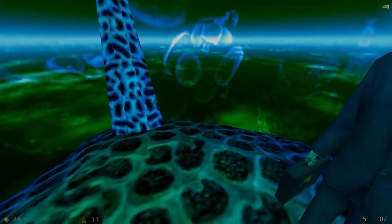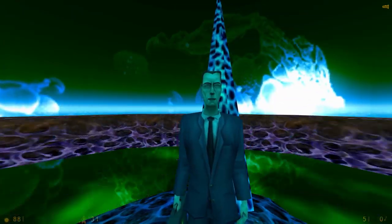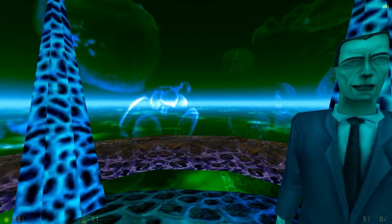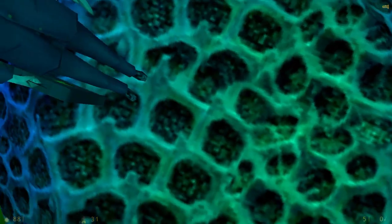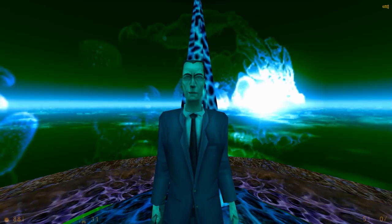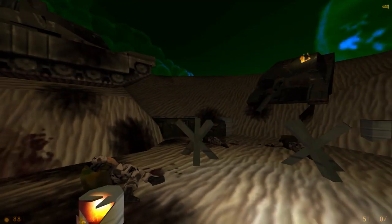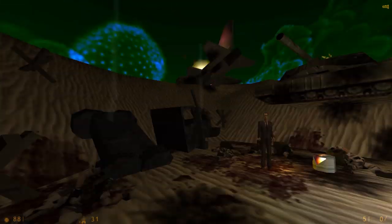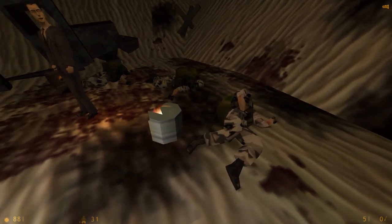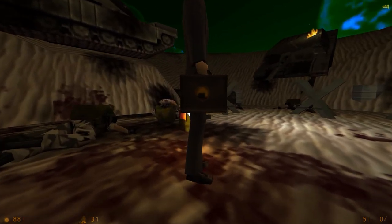That is a big ball of green! Oh, Gordon Freeman in the flesh - or rather in the hazard suit. 'I took the liberty of relieving you of your weapons - most of them were government property. As for the suit, I think you've earned it.' The border world - Xen is in our control for the time being, thanks to you. 'Quite a nasty piece of work you managed over there - I am impressed.'